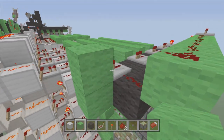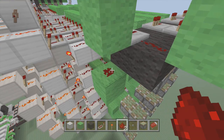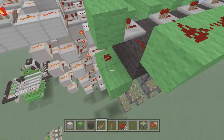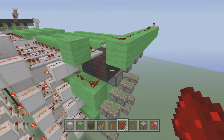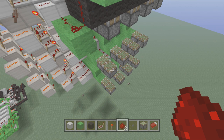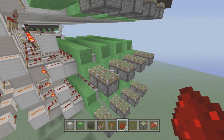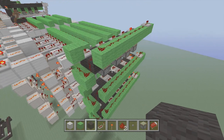Next we're going to take a block and go up and down, and then delete the middle block. Add dust right here, bring it over one, and add more dust right there. So it looks something like this. And now I'm going to skip through the other two because you can just follow this same step on each and every single one of them. Alright guys, I got the other two put in, and as you can see, it's just the same thing repeated over and over again.